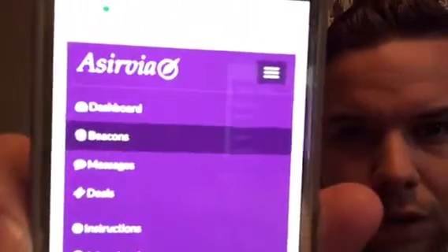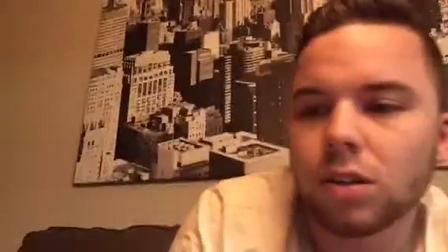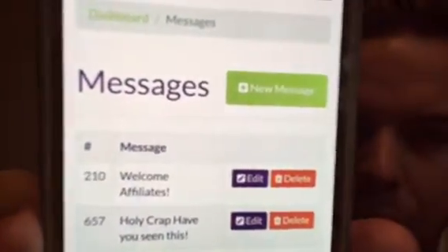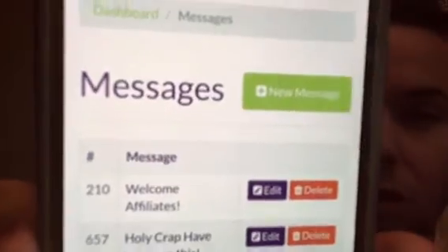Now for the message — you're gonna go to the drop-down menu up top, which looks a little different in this view. You'll see Dashboard, Beacons, Messages, and so on. You're gonna click on the Messages portion. Right now I only have two messages, but I'll go ahead and create a new one so you can see the whole process. Right next to Messages it says 'New Message' — click on that.